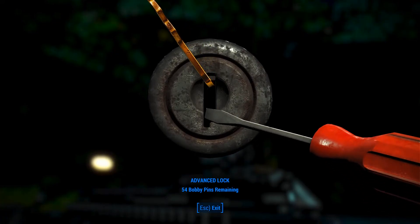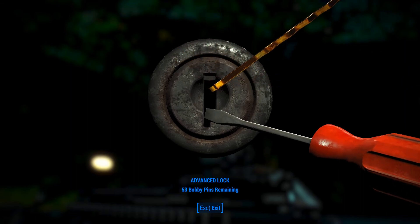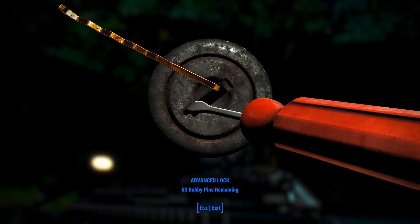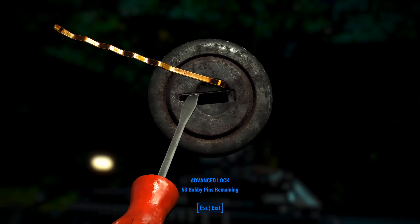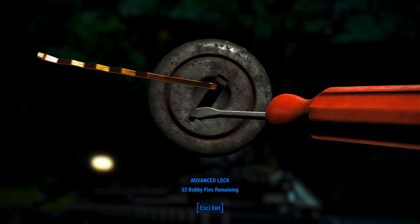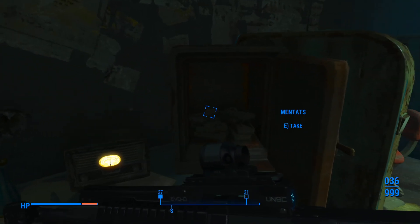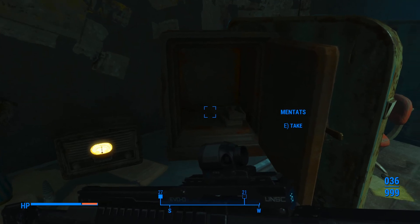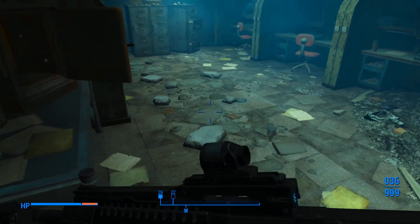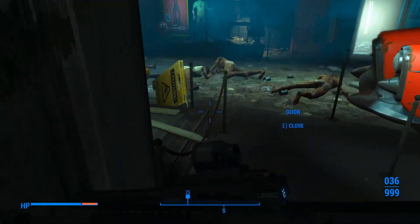There's a safe here - I wonder what's in it. Let's see if we can get it open. That is a lot of mentats - jesus. That's some good selling fodder right there. We'll get a lot of ammo for those.